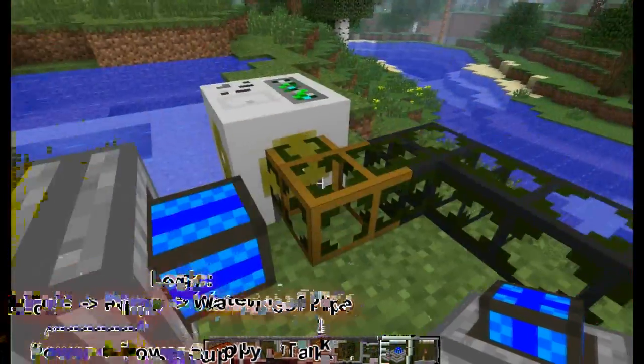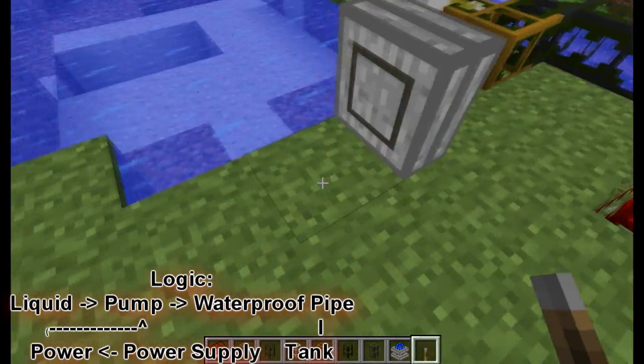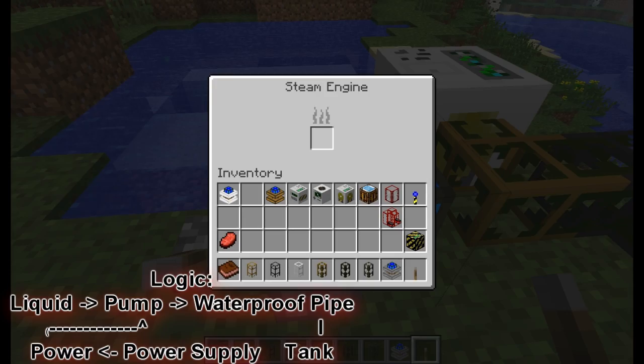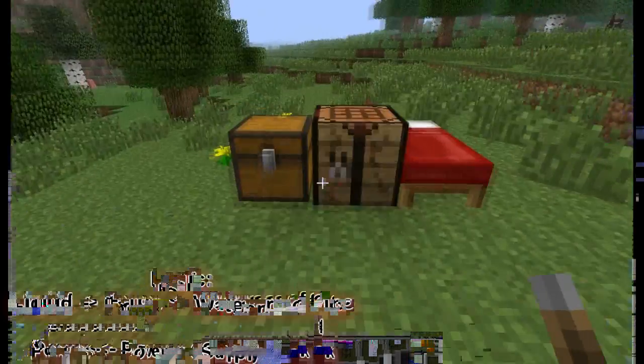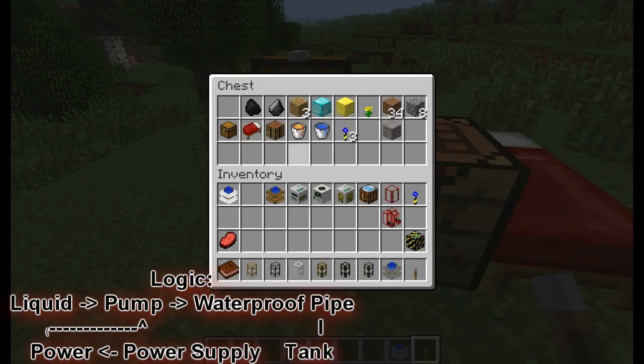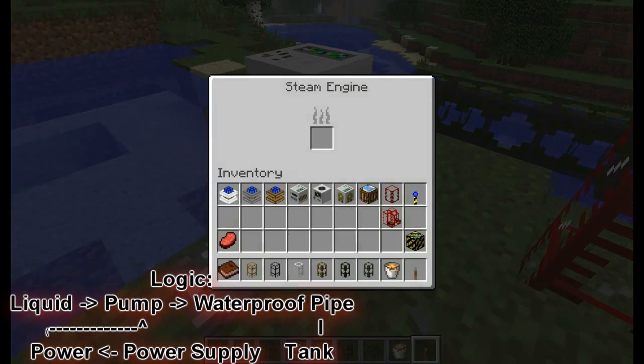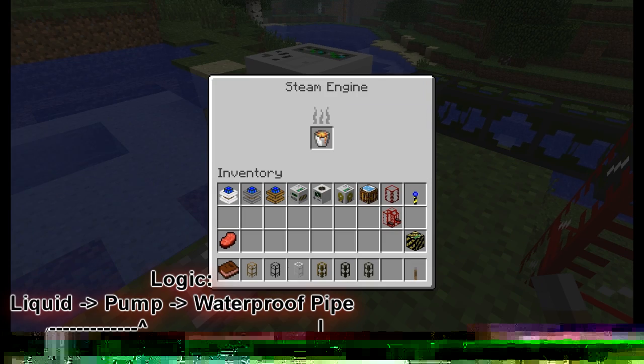It does require powering, however, and I do have to place it right here next to the wooden pipe, as I said in the last episode. It will require some kind of power, which would be this — a lava bucket. I kept this around here for some reason. There we go — we put that in and it would have a power source.